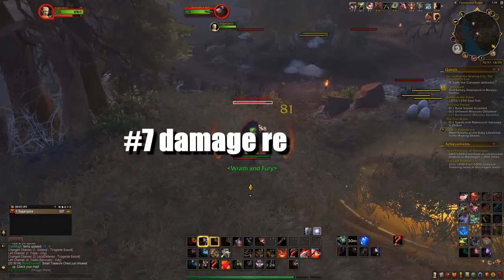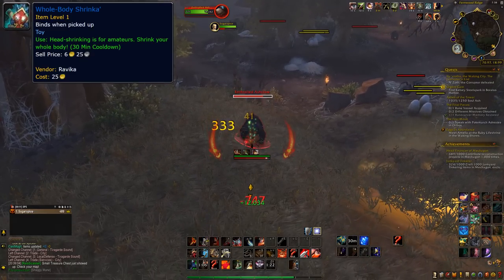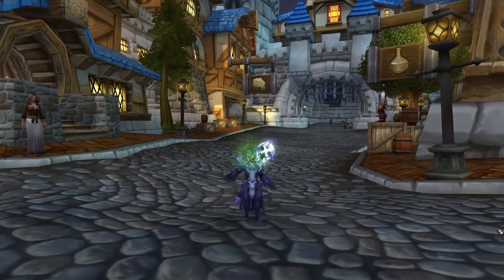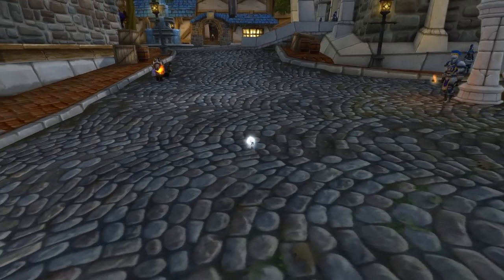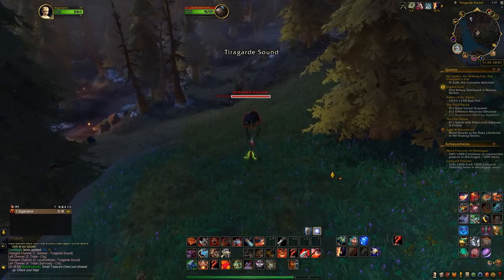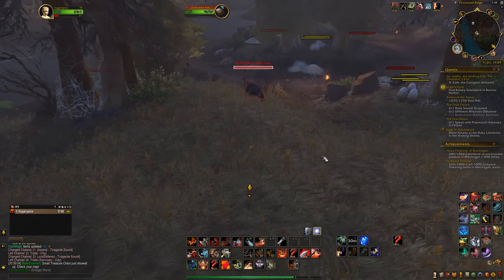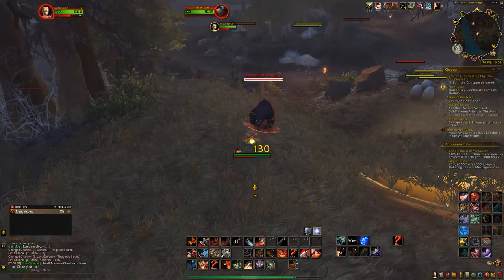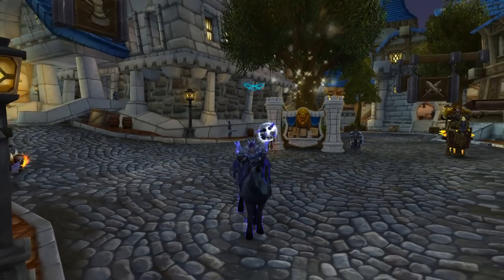Number 7: Damage Reduction. The toy is called Whole Body Shrinka. It can be extremely useful, as it greatly reduces your damage dealt, your size, and your walking speed. This can be useful in many situations when it comes to old content farming, as sometimes you'll find yourself one-shotting mobs, wishing you weren't for some quest to work. The effect lasts for 3 minutes, it goes away if you mount up, and the toy has a 30 minute cooldown.